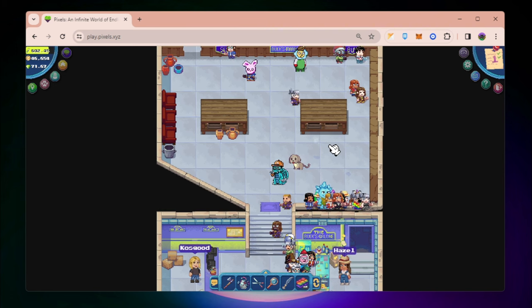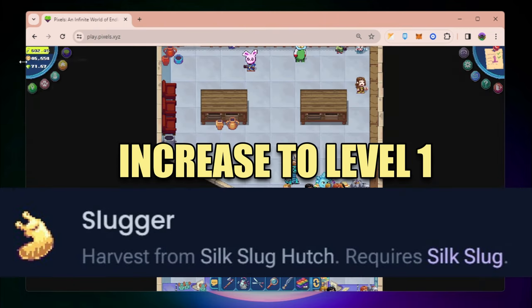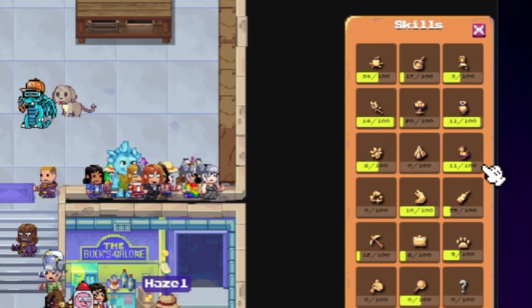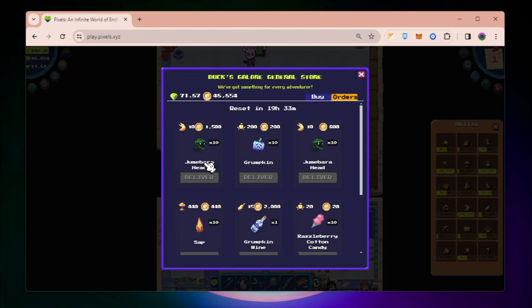Just a tip for those that don't have these kind of orders on their task board — you have to have at least one level for slugger skill, and that is this one. If you don't have that level one slugger skill, you will get this task very seldom. But going back, it seems like after the recent update for the task board, it's more worth it now compared to sending Grompkins times 10.